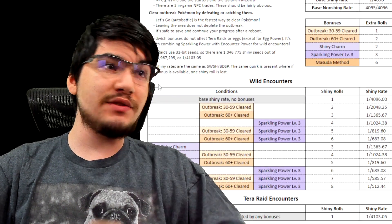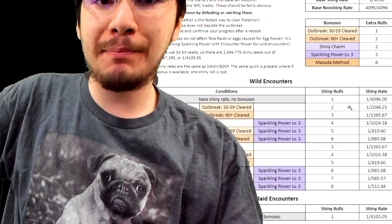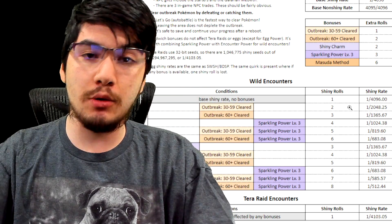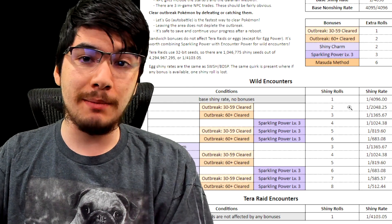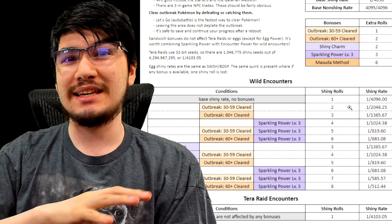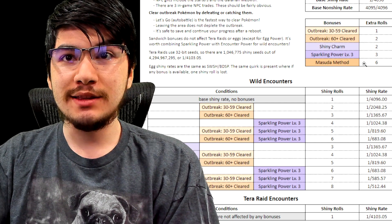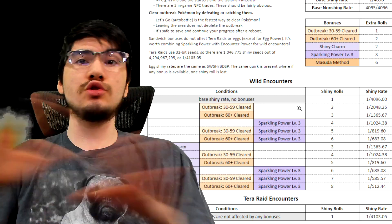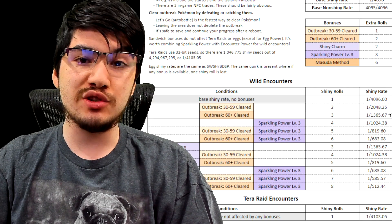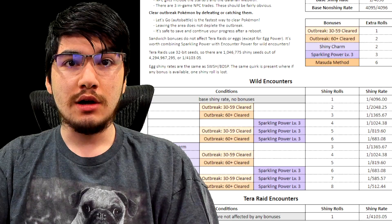You'll see outbreak rates here: outbreak 30 to 59, and 60 plus. These outbreaks occur around the map — you'll see a little Pokémon logo with a mystery sign. If you've seen the Pokémon before, it'll show up as a specific Pokémon on the map. When you go there, there'll be like 70 or 80 Pokémon; you only need to take out 60 of them to get the increased rate. Right there, no shiny charm needed, you can get a one in 1365 rate.